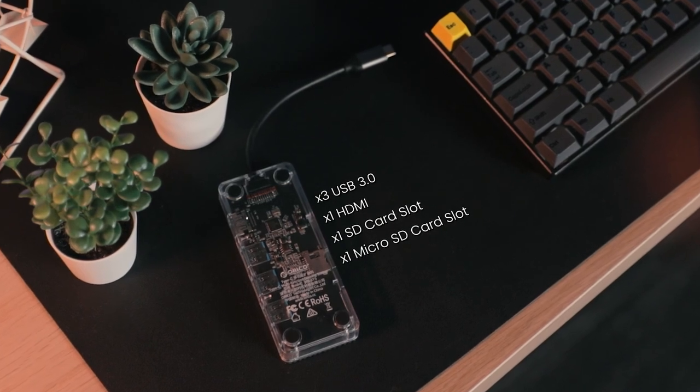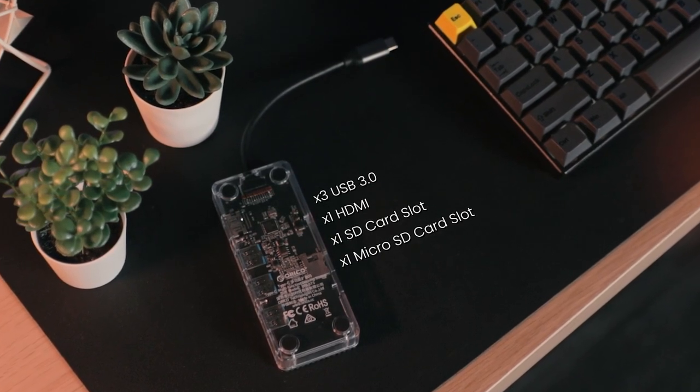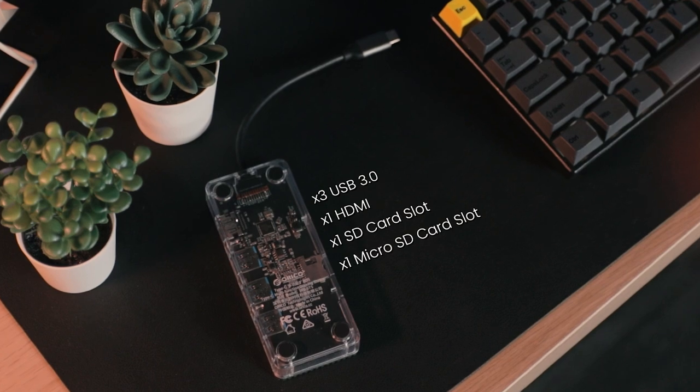I'm a cheapskate and I like to save money, so buying a Steam Deck dock is a solid hell no to me. Instead I bought this — it's a dongle I found on Shopee for 79 to 99 ringgits and it has USB ports, an HDMI port, an SD card reader, and it looks a hell of a lot more cooler.